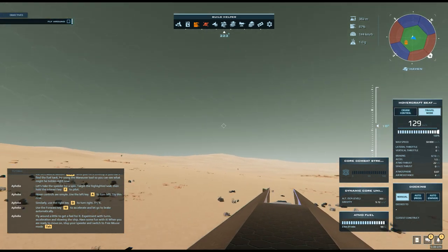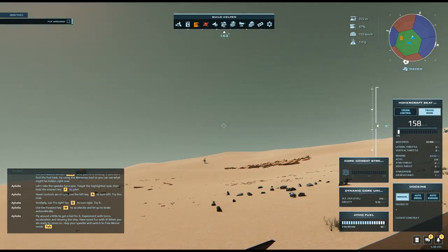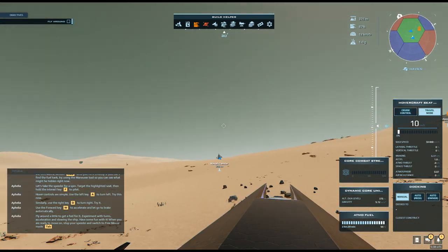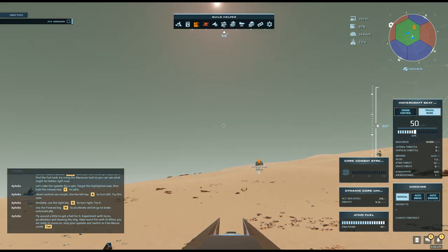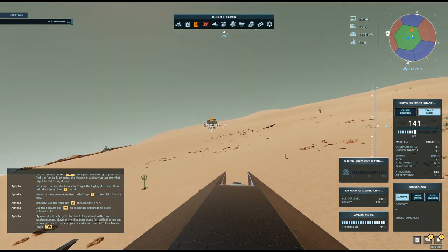It handles nicely. When you are ready to move on, stop your speeder and switch to free mouse mode. But this is as high as it can go — it would be convenient to be able to actually fly. Alright, heading back to the house now.